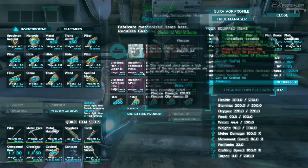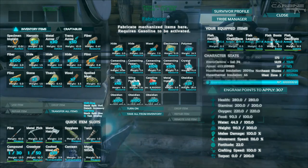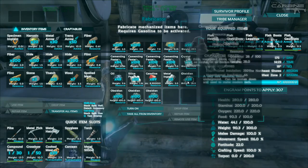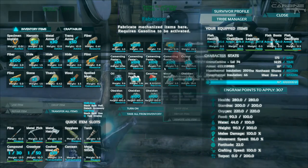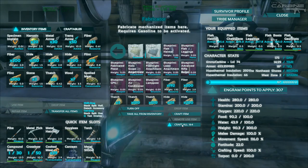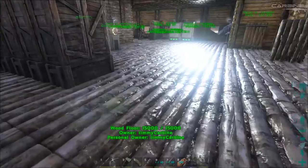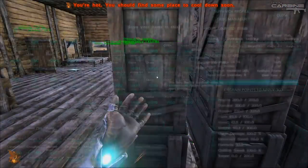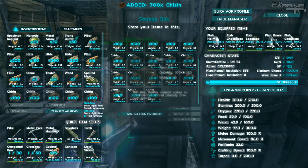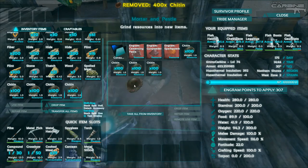I think we can make one of these now. I might actually go farm some silica pearls while we're waiting for the metal to smelt. For polymer — we should be able to make a shitload of that because I've got a ton of cementing paste, and I've got a shit load of chitin so chitin is not a problem. It's just going to be the stone — we're going to need 1600 stone all up.